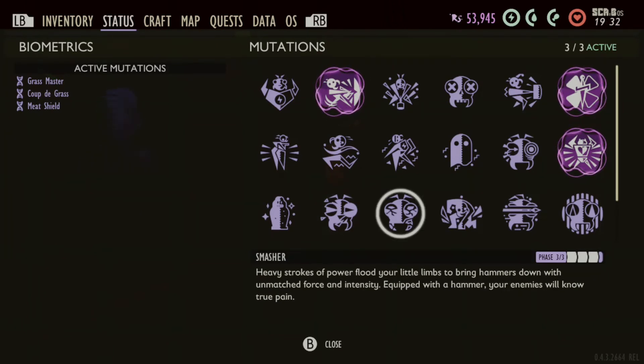Smasher is unlocked by using the hammer. The mint mallet, even though it is a hammer, does not qualify towards acquiring the perk. You have to use the insect hammer. It's 500 kills using the insect hammer to unlock the Smasher perk.